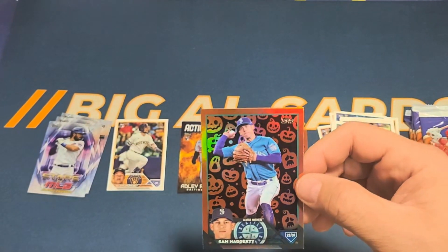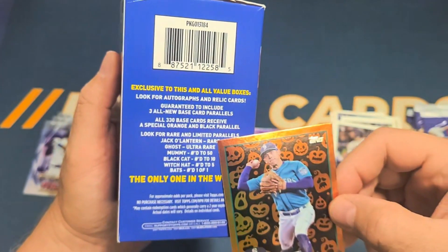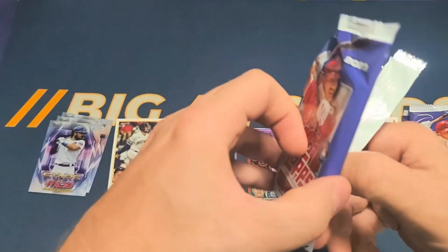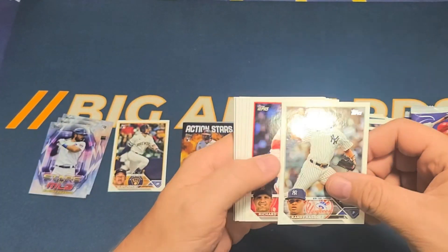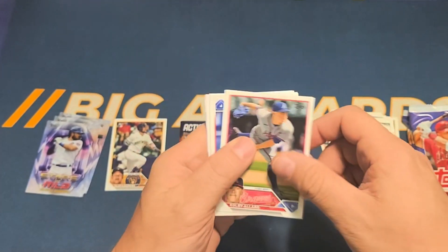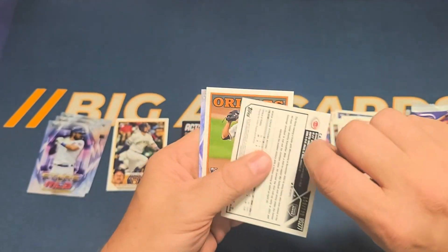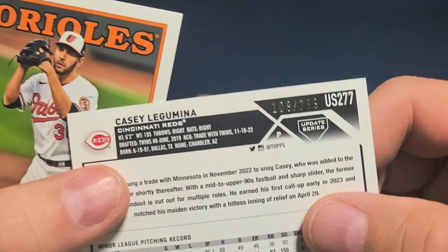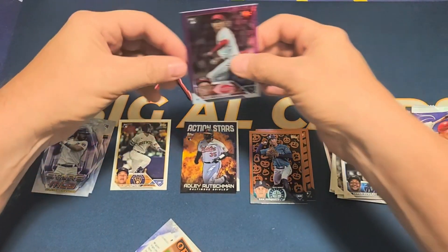The pumpkin — or jack-o-lantern — is the rare version, so not the ultra rare but the rare. I'll put him in the Halloween pile. Dylan Moore rookie card, Randy Vasquez, Richard Bleier, Anthony DiClafani, Drew Smith, Xavier Edwards rookie card, Colby Allard, JP Feyereisen, Peter Fairbanks. We have a numbered card — it's a purple speckle of Casey Legumina, numbered 109 out of 799.